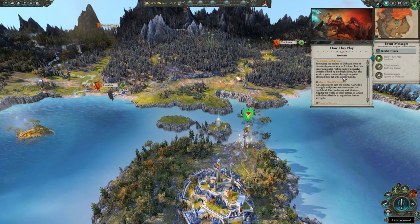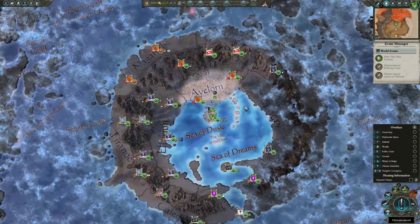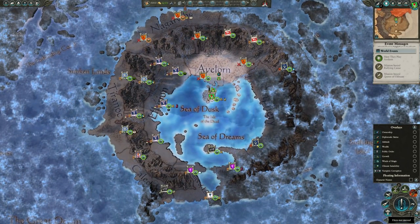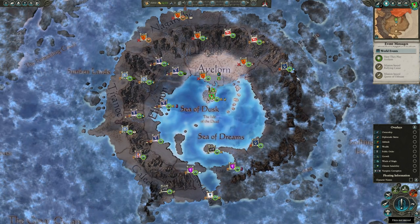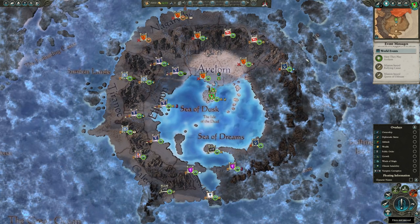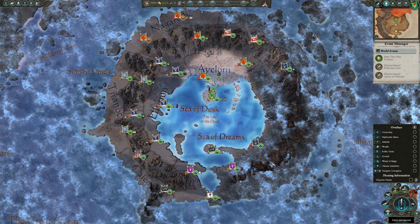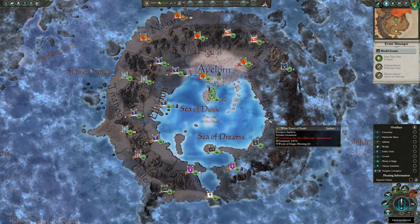Then there's the Defender of Ulthuan mechanic. Ulthuan itself is divided into two kingdoms: the inner kingdom — everything inside the Annuli Mountains — and the outer kingdoms outside the Annuli Mountains. Those outer kingdoms are Caledor, Tiranoc, Nagarith, Tirace, Cothique, and Yvresse on the left. On the inside are Eataine, Lothern, Ellyrion, Averlorn, and Saphery.